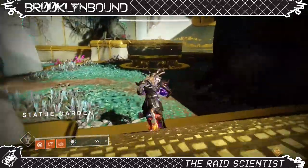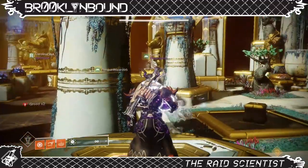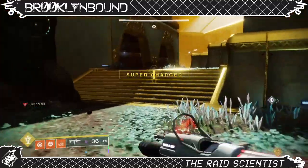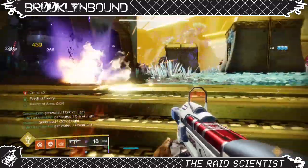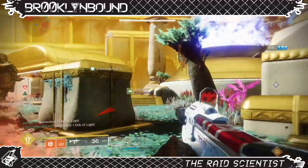Player 1 will get the ball, jump on their pillar, and raise it up as high as it will go, then throw the ball to person 2 so they can catch it, get on their pillar, and raise it up — then throw it to player 3, and so on. As soon as the player throwing the ball gets rid of it, they have to get off their plate, and when they do it will slowly lower back to the ground. If it gets too low for too long, the fire will turn red and the raid will wipe.